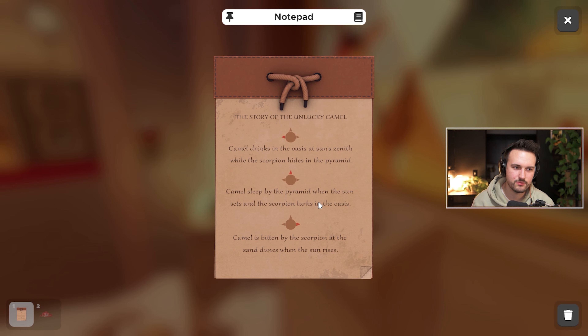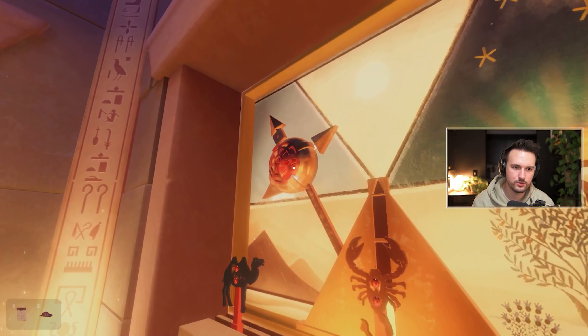Do you have to shift it or something? What happens now? Camel sleeps by the pyramid when the sun sets and the scorpion lurks in the oasis. Wait, make sure that — hold on.